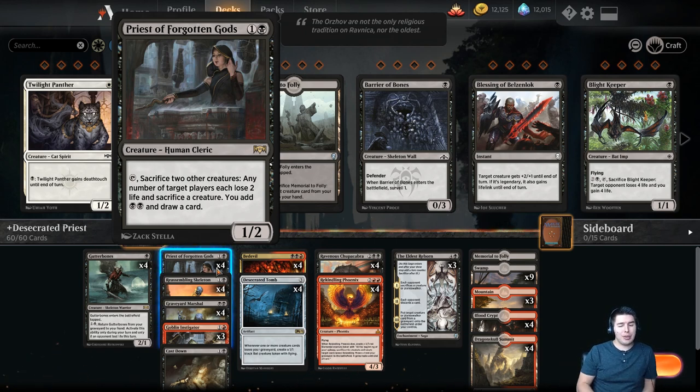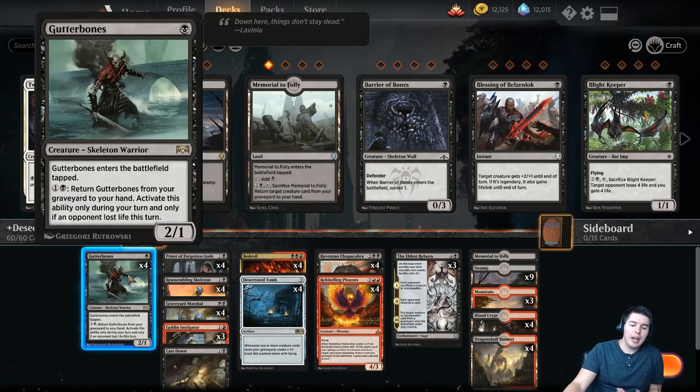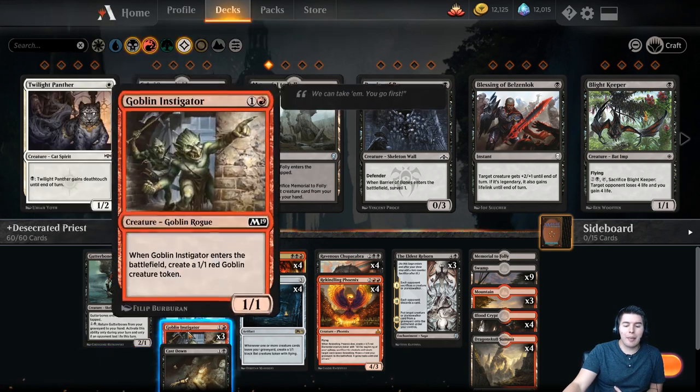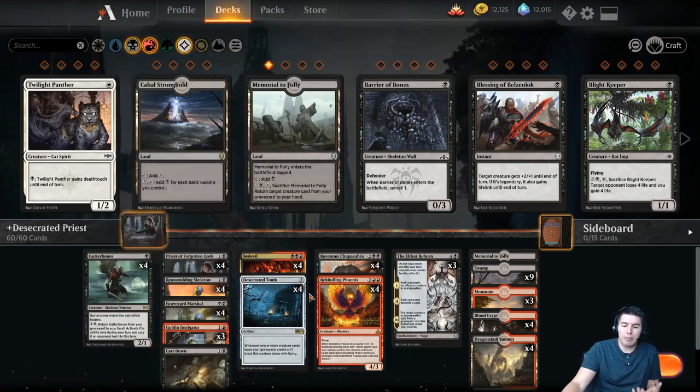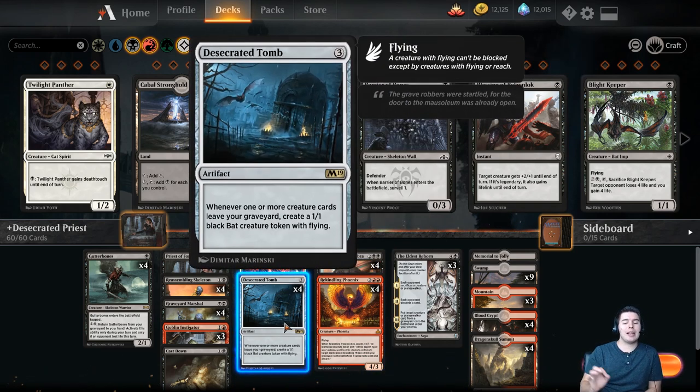You do have to sacrifice two other creatures to make it happen, which is an issue, but we can take advantage of that here. Reassembling Skeleton can come back from our graveyard onto the battlefield. Gutter Bones can come back from the graveyard into our hand. We also have Reassembling Phoenix — even if it dies, at the beginning of our upkeep it will come back from the graveyard to replace the token that's there. That's what we're trying to do here with Desecrated Tomb.